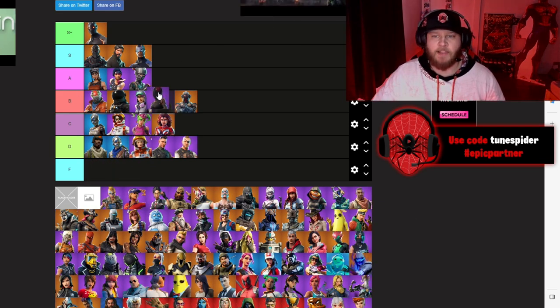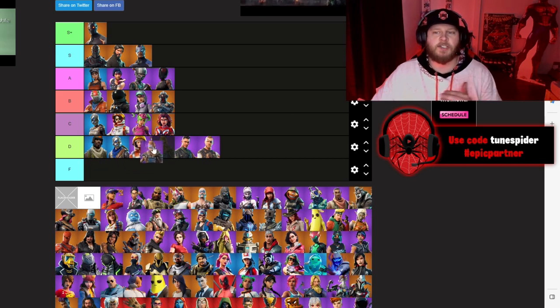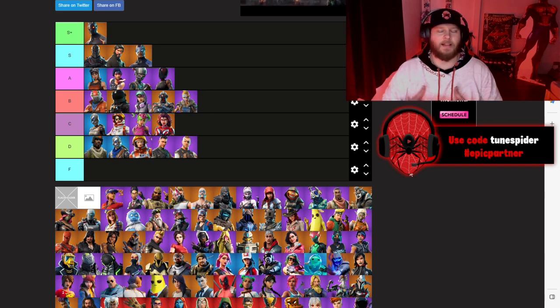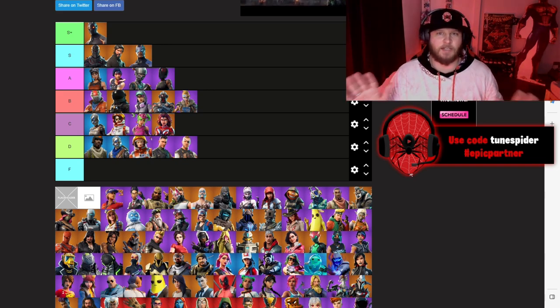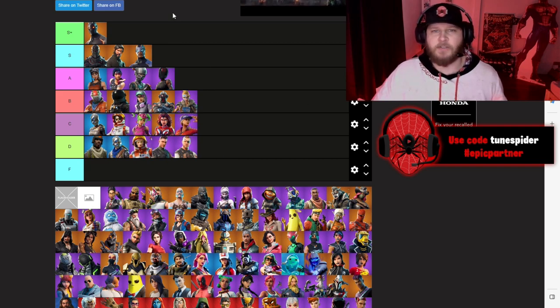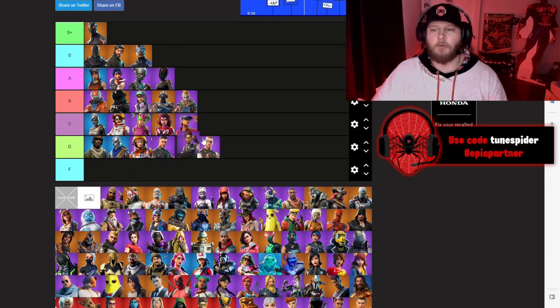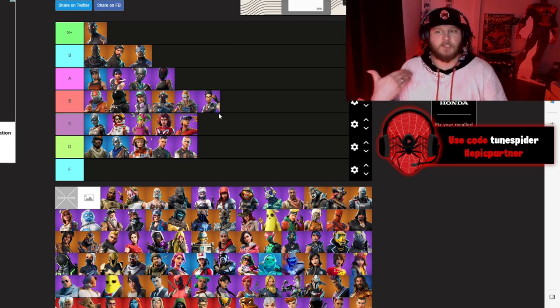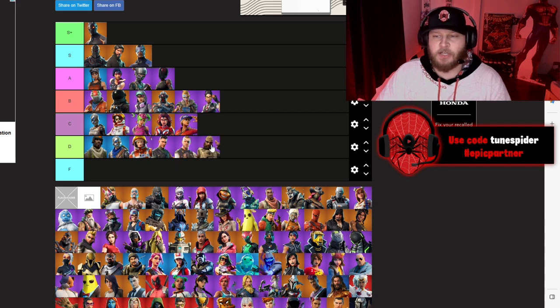Chapter 1 Season 5 battle pass is coming up and I still think this is one of the best battle passes. Red Line is going in A. Huntress is going in B — I love the Viking theme, the Viking ship on the mountain is still one of my favorite locations. Sunstrider will be going C. Rook will be going B — I liked the secret agent skin they had going on but we've had better ones since then.